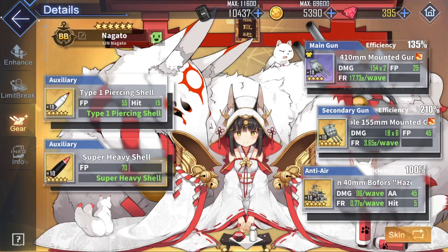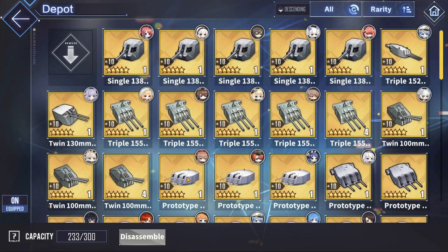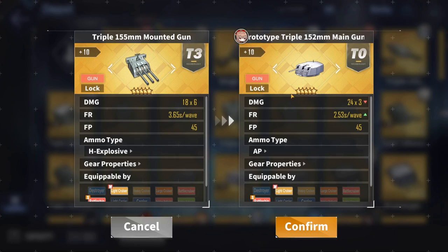For Nagato's secondary or auxiliary gun, she can equip light cruiser guns in her aux gun slot, so any gold one will be the best for her. The best in slot is going to be the AP Prototype Triple 152mm, also known as the Neptune gun, as it has AP ammo, a very fast fire rate, and it is just really good. Now this gun does come in very limited quantities, so if you are running very low on them, it is better off used as a light cruiser main gun instead.